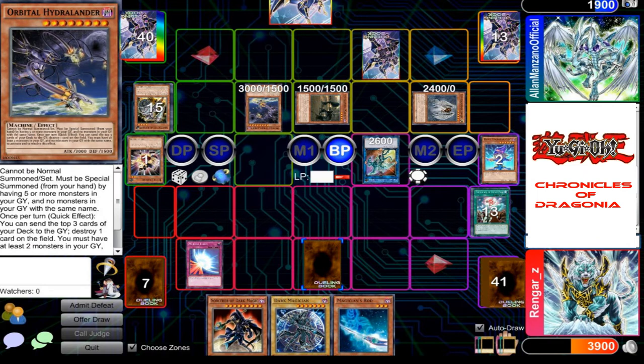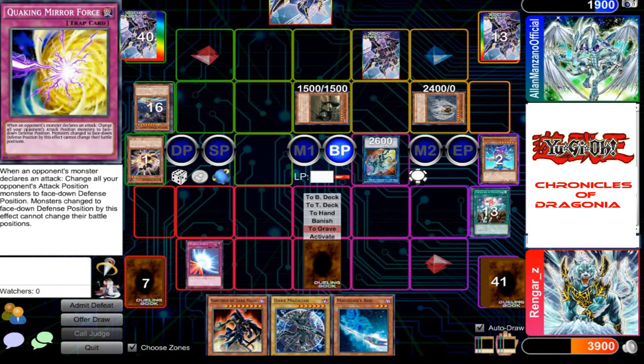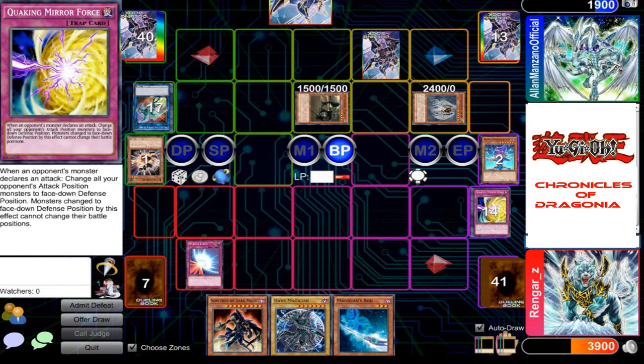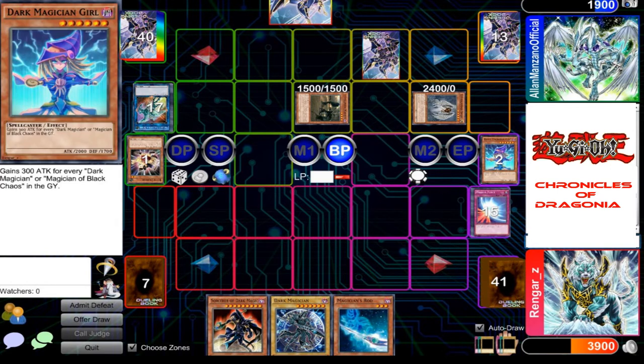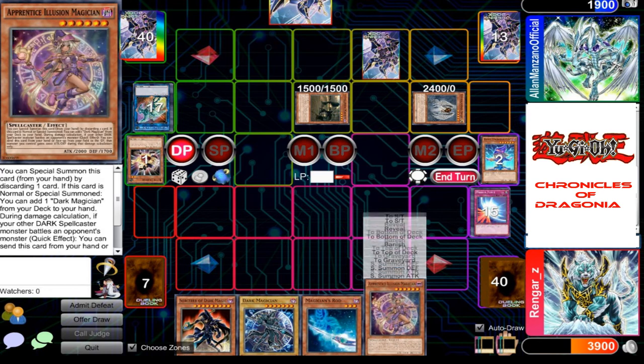Wouldn't your Orbital Hydralander be destroyed too? Yes, but I used it in a chain. I'm safe, I guess — because Quaggy Mirror Force would be a pain. Well, now I can't do anything anymore. I'll end my turn.